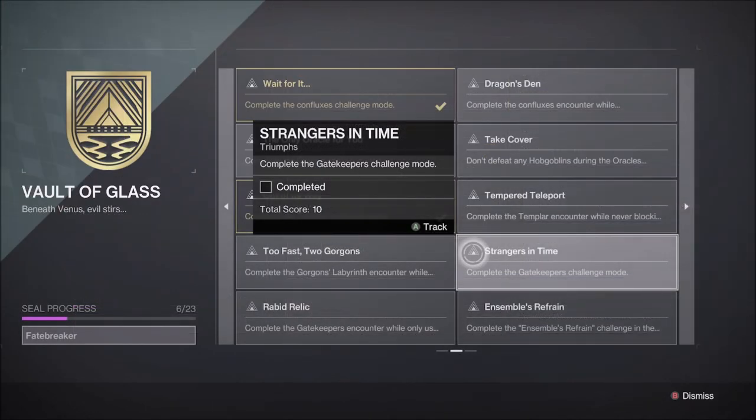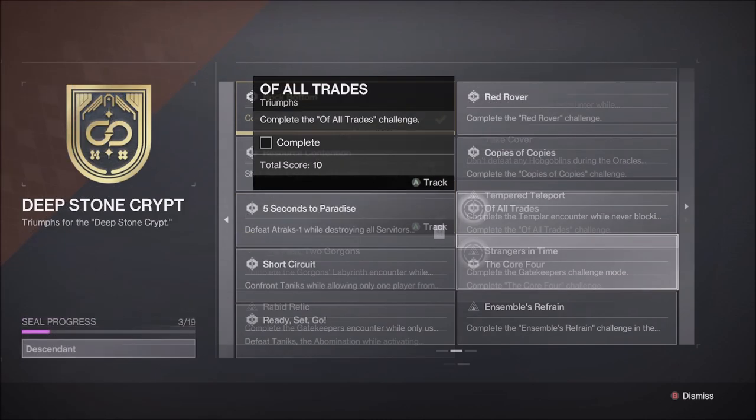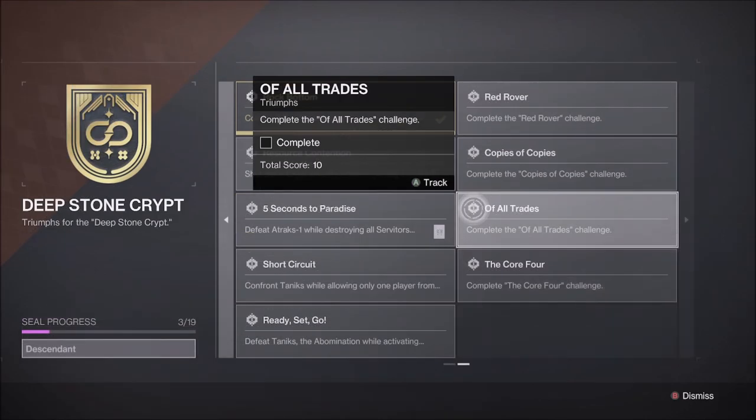The Vault of Glass Challenge this week is the fourth encounter, Gatekeeper, called Strangers in Time. Players must defeat the Praetorians and Wyverns at the same time. The Deep Stone Crypt Challenge this week is the third encounter, Taniks Part 1, called Of All Trades.